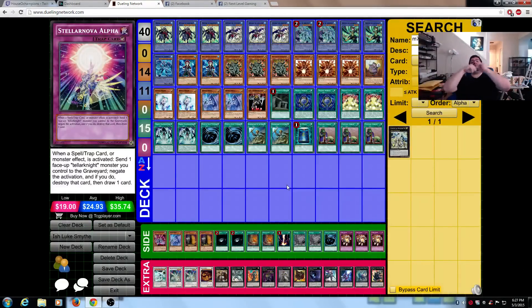We have a 2-in-1 video for the 1st and 2nd place Irish Nationals Deck Profiles. Here is the winner's profile: Luke Smythe, 1st place. Apparently he won last year too — back-to-back Nats wins for him. That sounds great.